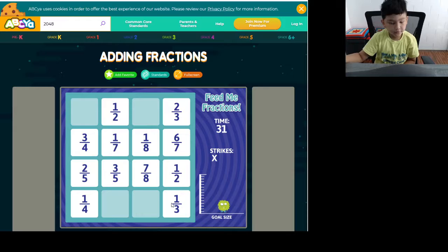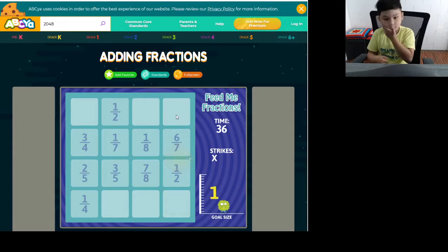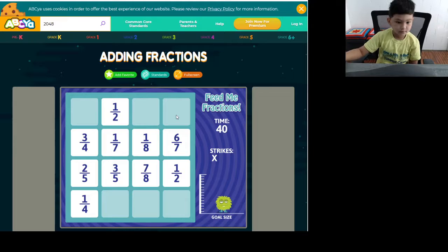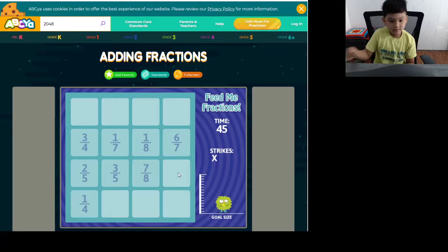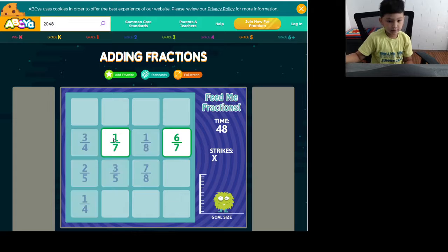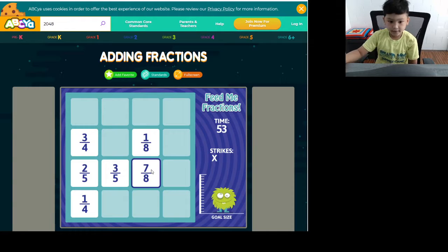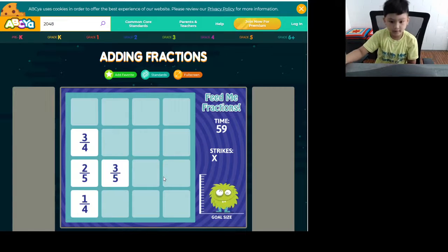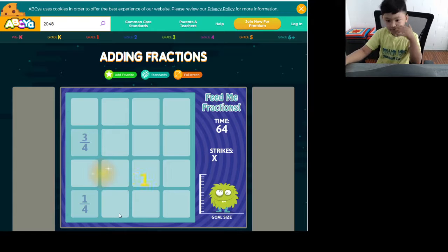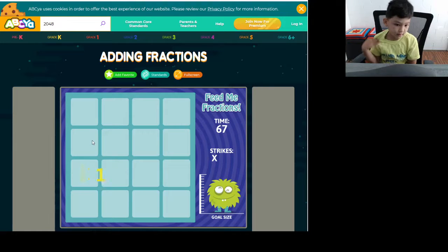Let's see — one third. Half and half again make one. Six sevenths and one seventh — you can do this three times and see how long it'll be. Seven eighths and one eighth make one. Oh we're getting close to the gold side — three fifths and two fifths, they go together. So these two last make the last one.